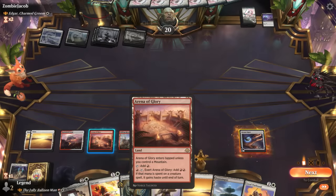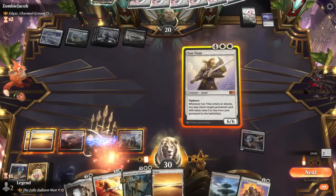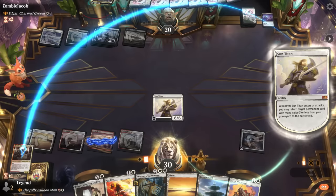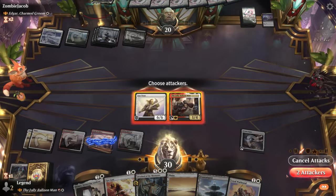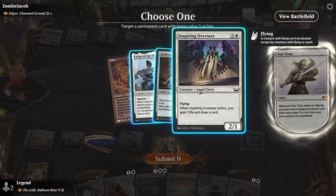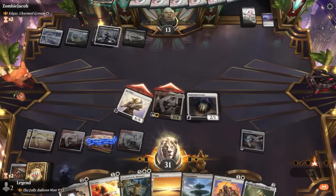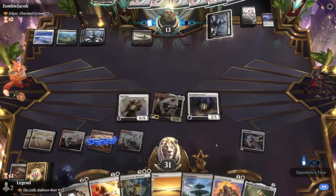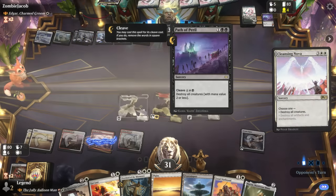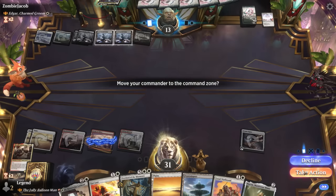We can give Sun Titan haste with Arena of Glory — worth it since we immediately trigger its ability. We get the Balloon Man back, then play Overseer to draw. Opponent is at 13. Now even though they wiped the board with Crux of Fate and weren't forced to cast Path of Peril, it looks like our opponent's deck is just mono-sweepers, so we go back to the command zone.